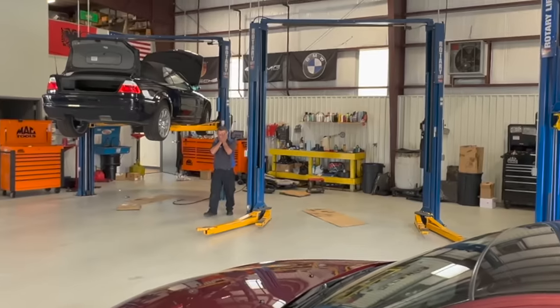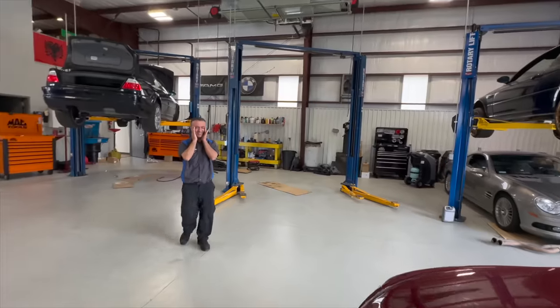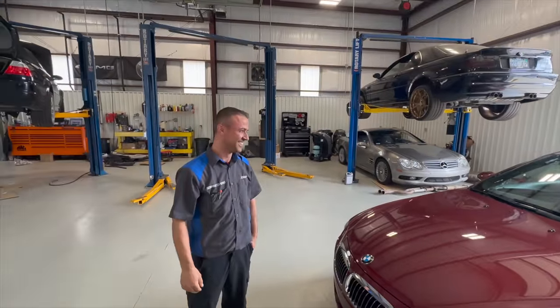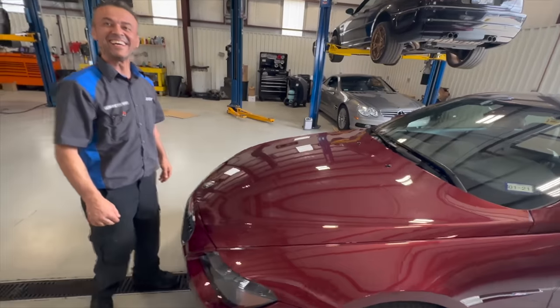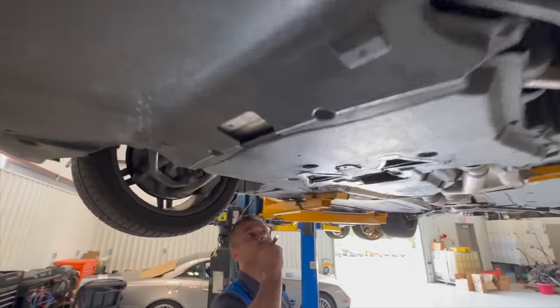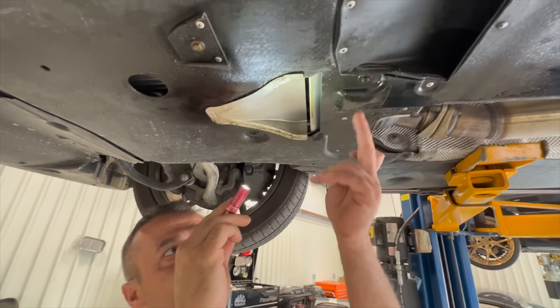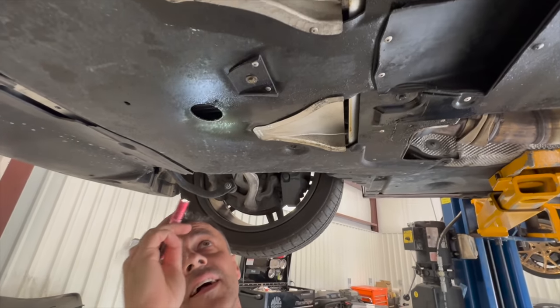Ninja! What? What's this? It's a 2006 M6 with only 20,000 miles on it. What the hell? It's the nicest one in existence. Let's see if it has an M engine. Upsy-daisy and... What? It's kind of wet in here. Oh. That's a big oil leak, huh?